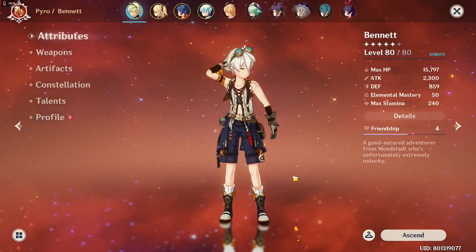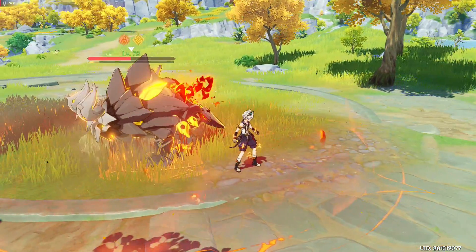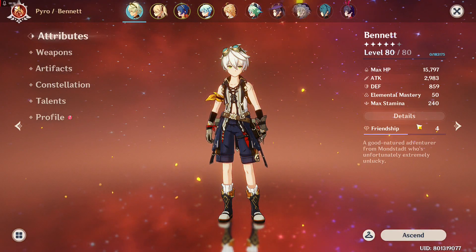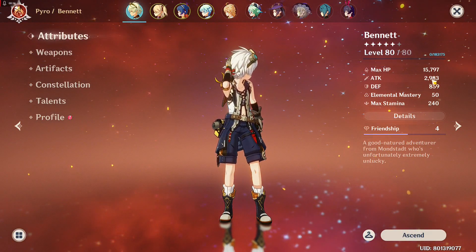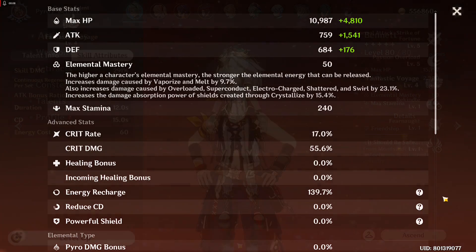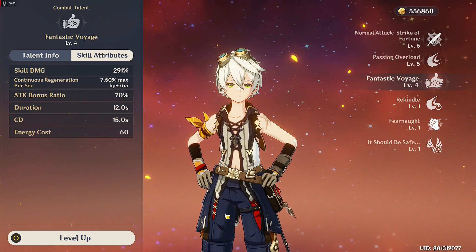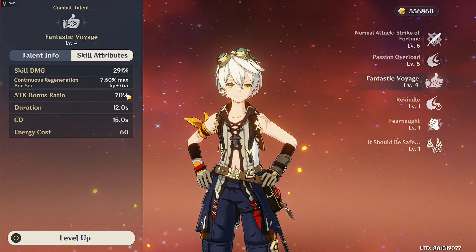As you can see right now, my Bennett has 2,300 attack. And after using Fantastic Voyage, the attack became 2,983 — it received 683 more attack because that's 70% of Bennett's current base attack. This Bennett's Fantastic Voyage is just level 4, that's why it's just 70%, and you can increase it more as you level up the talent.